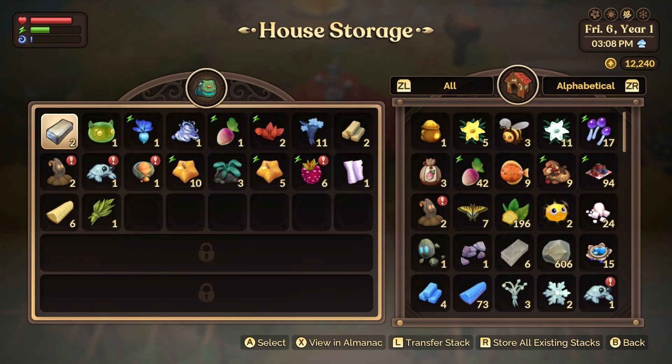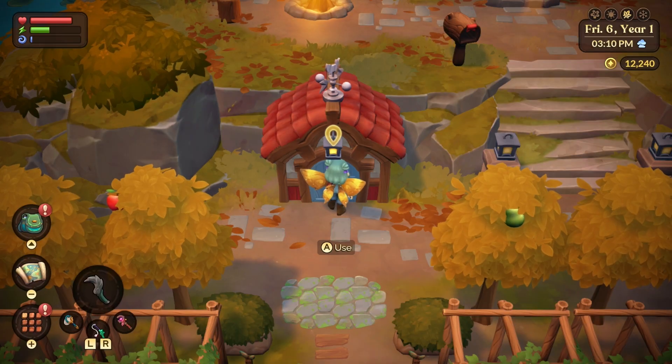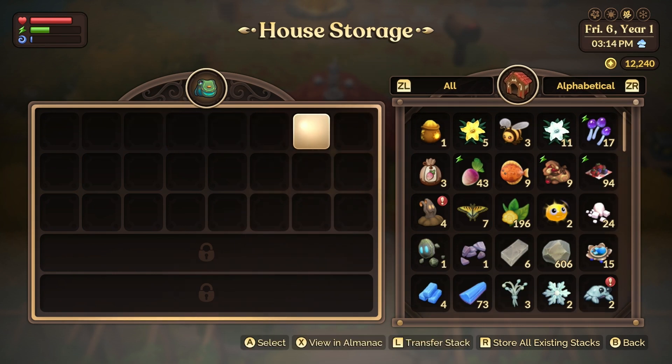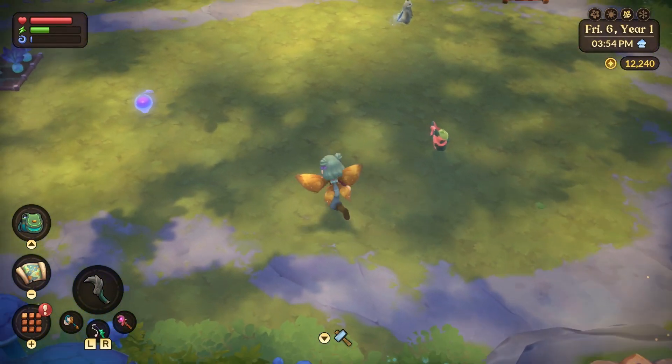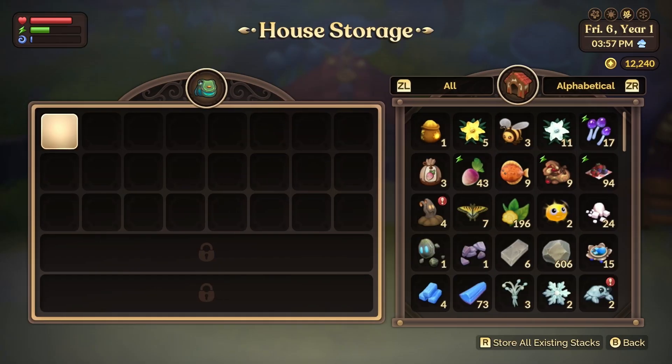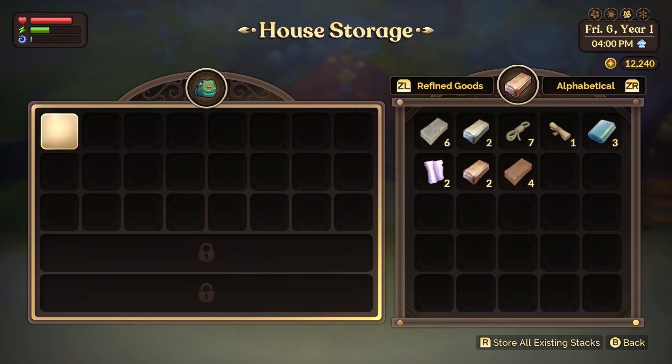Tip 3: on top of having unlimited storage in your main storage shed, it gets better. There are four storage sheds in the game that you will unlock in different areas, and they all connect to each other. So no matter where you are, if you get into a storage shed, every single one will have access to all of your items.